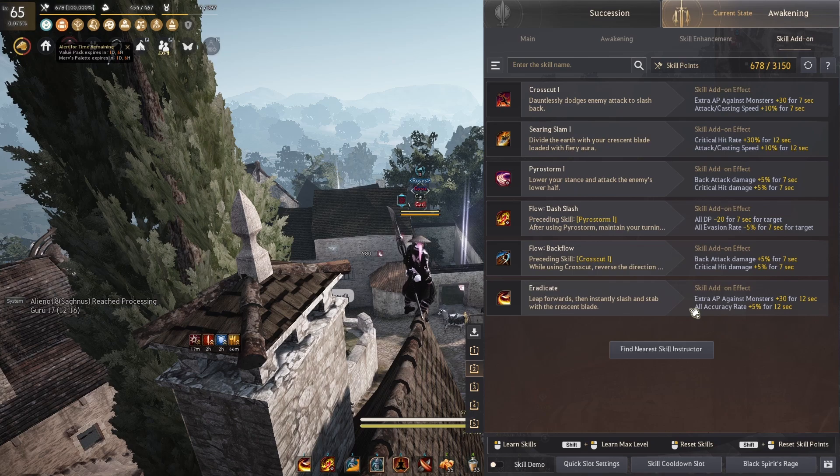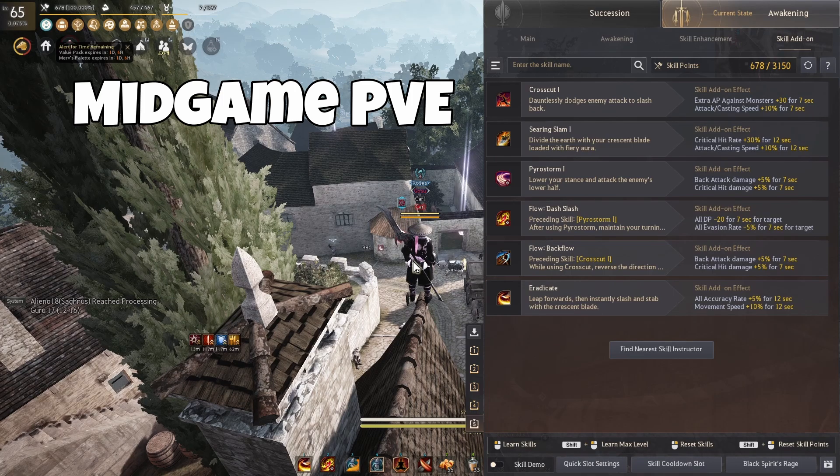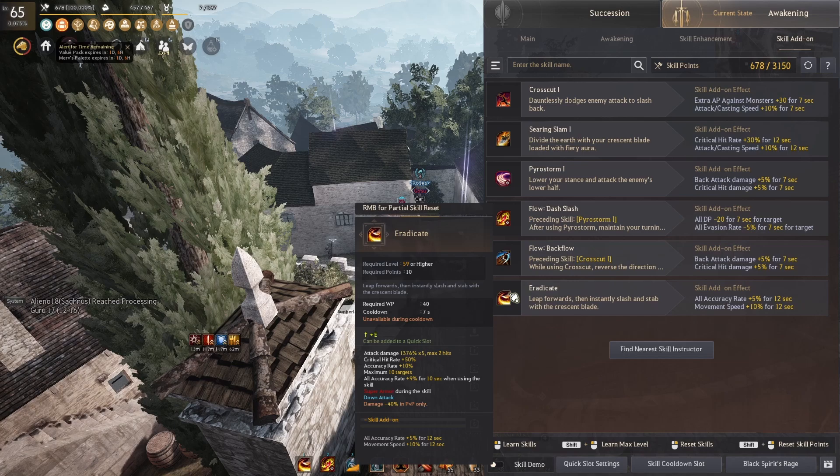It's honestly completely up to your personal choice. For grind spots that don't require endgame gear, such as Crituga or Centaurs, I honestly recommend slapping on some movement speed addons. It doesn't really matter which ability you put it on — I personally put it on Eradicate as it gives 10% movement speed for 12 seconds, so we can definitely have a huge uptime of it.